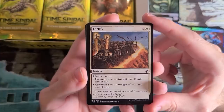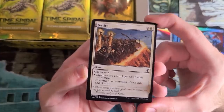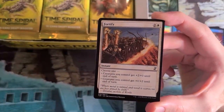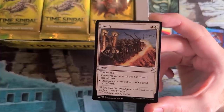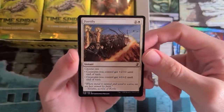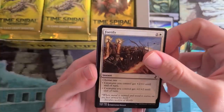Fortify — a really solid white aggressive card because you can either give all your stuff +2/+0 to kill off your opponent, or it's a great defensive trick. Defensive tricks can be pretty underrated, especially in aggressive mirror matches. This card is not to be trifled with, and especially in decks with Ivory Giant — in that mono-white strategy, it's a really key card.